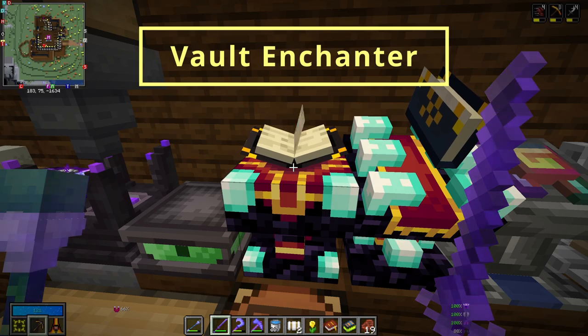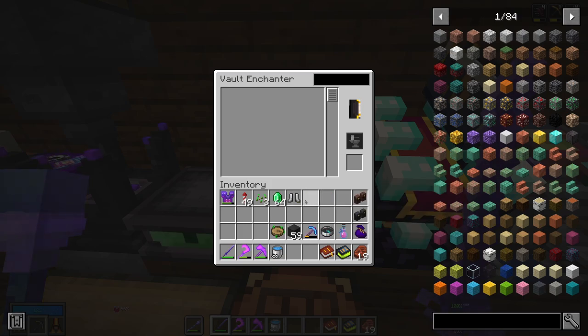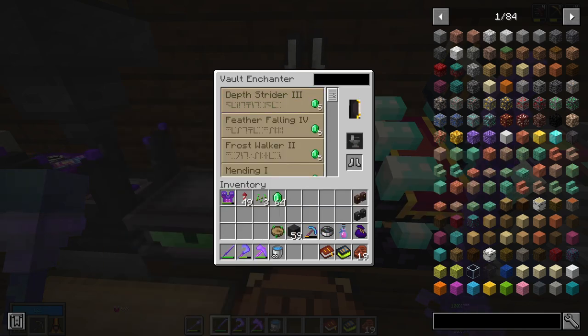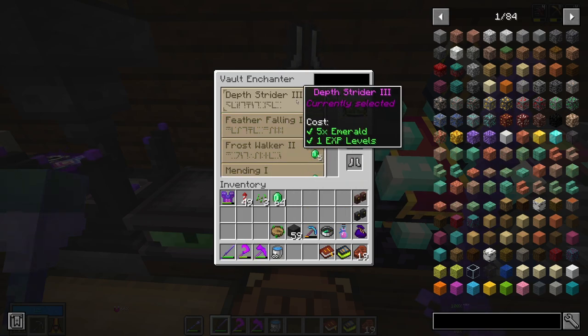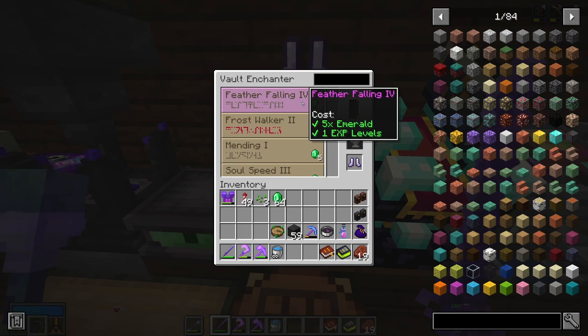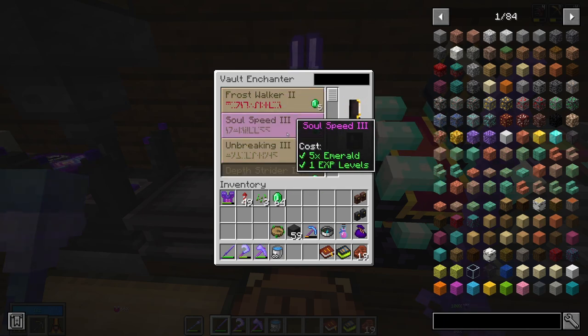Another important mechanic to know before running vaults is the vault enchanter. This is Vault Hunters' system for enchanting items and it's much better than vanilla — you don't need to find books and you don't need to use as many levels. Simply put your item into the slot and it will show you the available enchantments. Note that sharpness and power enchantments are disabled to help with damage balancing in the vaults. As long as you have emeralds in your inventory, you can click the enchantment you want and hit enchant — it only costs five emeralds and one XP level per enchantment, so there's really no reason not to enchant your gear.